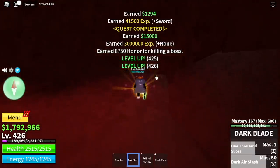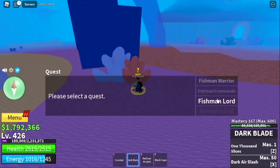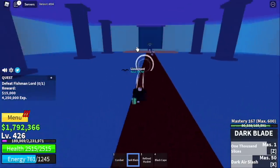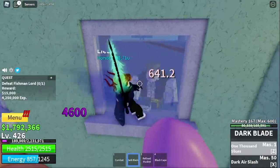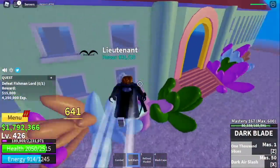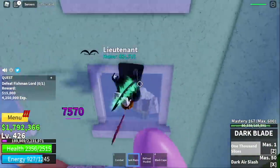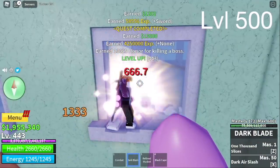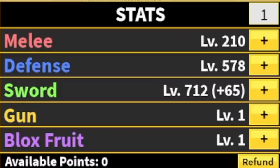When you reach that level, the next island is the Underwater City. The boss here is a lot easier. Head to the Fishman Lord — he's located here. Just lure him, pick your window, and remember the Warden/Chief Warden/Swan wall technique. The Fishman Lord can only inflict minimal damage, so don't panic when he attacks you. Just left clicks. Our goal here is to reach level 500. Leveling up here is still fast — one Fishman Lord equals one or two level ups. Stat check: melee 210, defense 578, sword.